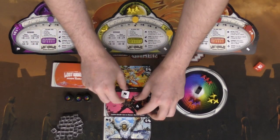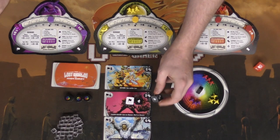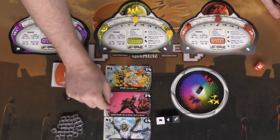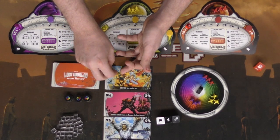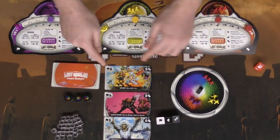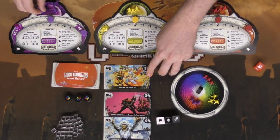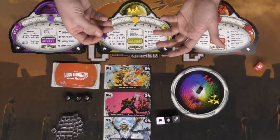The purple player goes first and rolls the dice. There's a flag symbol, a fist symbol, a renowned symbol, and a movement symbol. When you roll a flag, you take one of your ships off your player board and place it on the flag side of a card. The number on the card indicates how many ships are needed to claim it. The fist side is the conquering side — you place ships there instead. The objective is to fill your ships on one side before anybody else does.